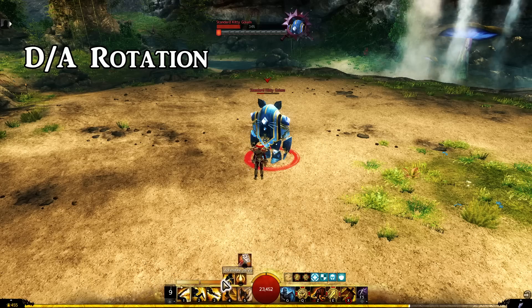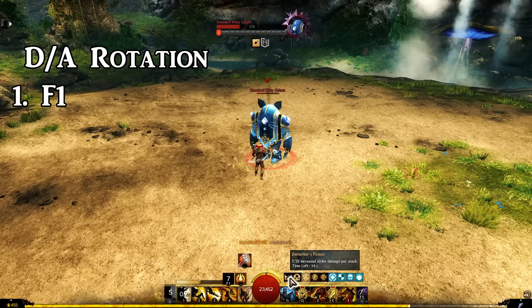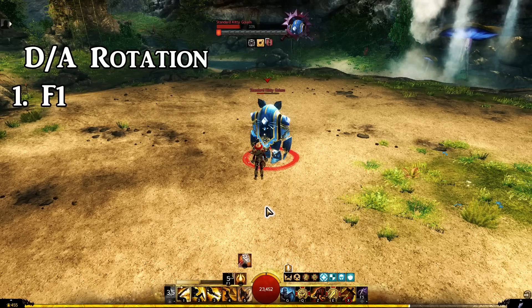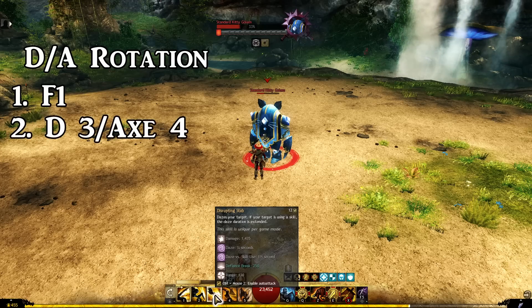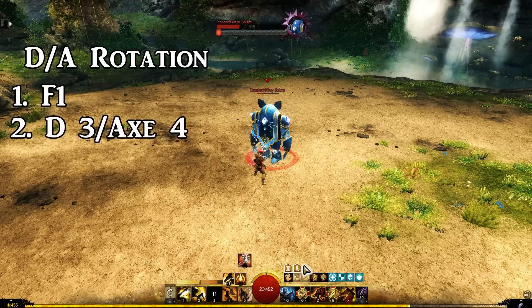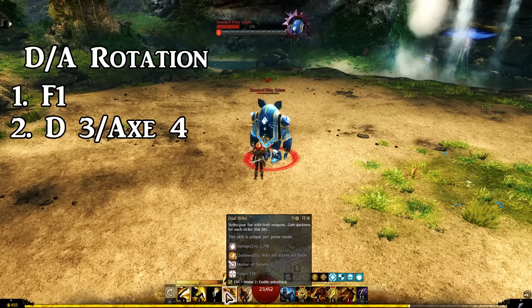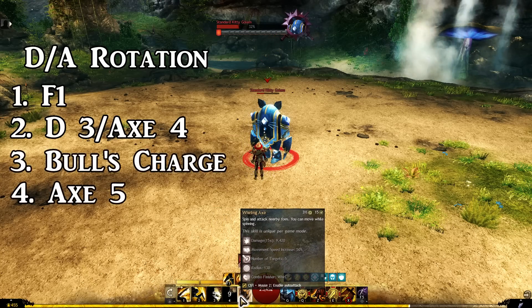Then you want to use Breaching Strike, which gives you more of the Berserker's Power buff and does tons of damage to foes that have no boons on them. Then use Disrupting Stab, which is a CC that gives you adrenaline and Attacker's Insight for more damage modifiers. Then use Axe 4 to get that cooldown going while Whirling Axe is going off, which is your heaviest hitting ability.